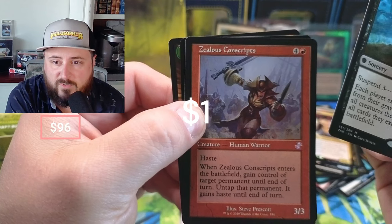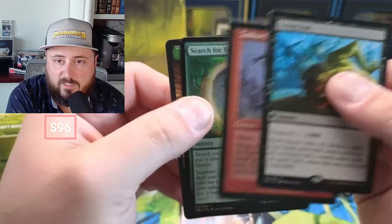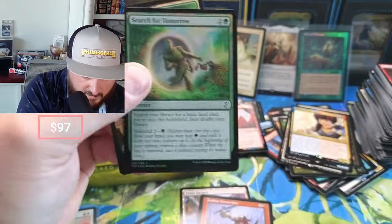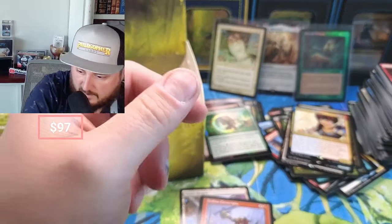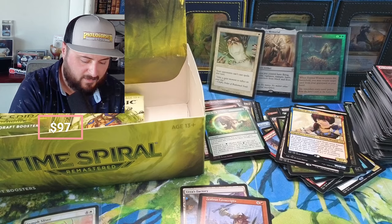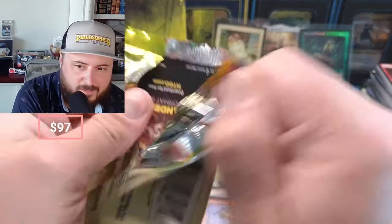Zealous Conscripts — gain control of target permanent until end of turn. I'm gonna need that for a deck. Search for Tomorrow in foil — that's a good one too, guys. I'm gonna sleeve up Living End; I don't think it's anything crazy, but I could be wrong. What year was this set — 2020?